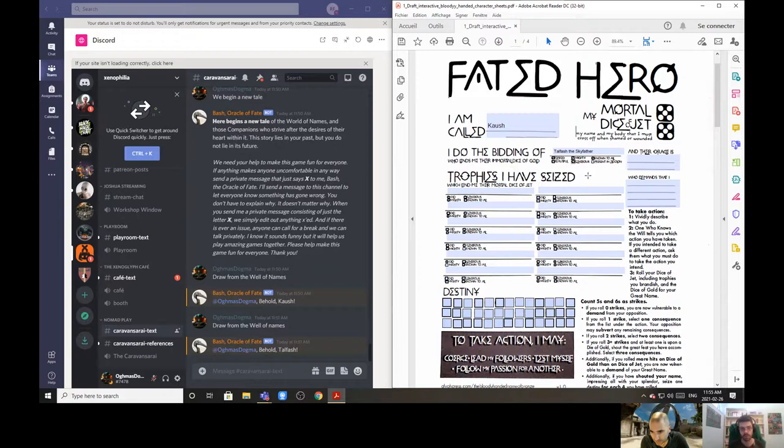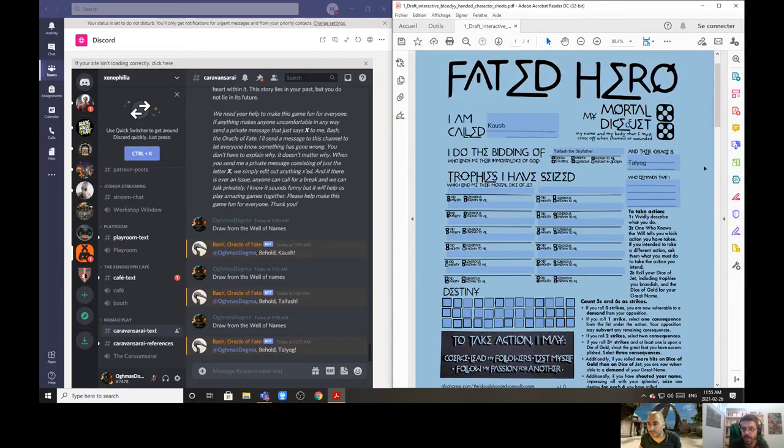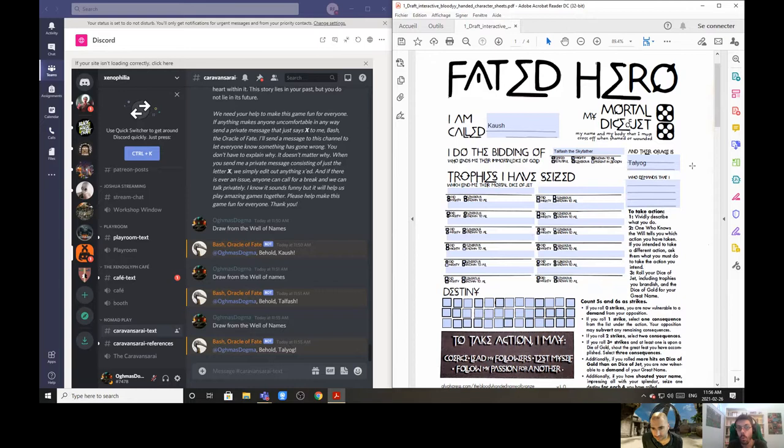Now we need to know who is the hero's oracle, so we draw another name. The name drawn is Taliog. It's got the same prefix as Talfash — it could literally be a title, like 'speaker in the name of Talfash.' Maybe Taliog means sky, like the reader of the sky. So Taliog is Kosh's oracle.